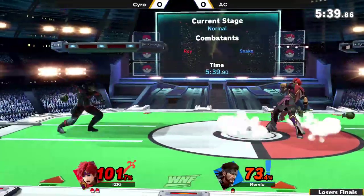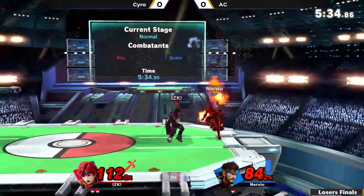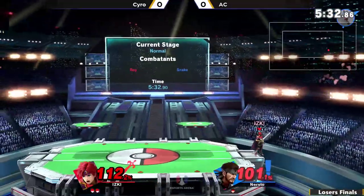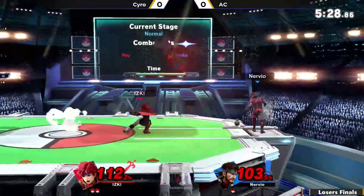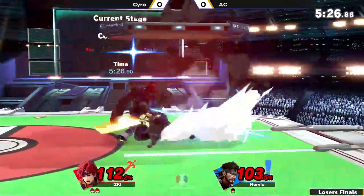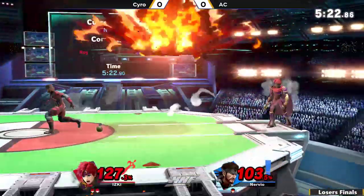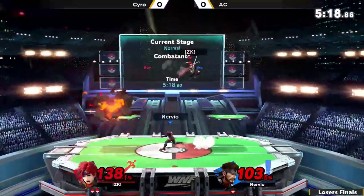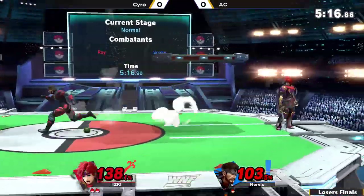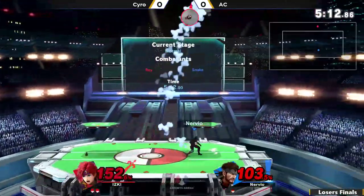It doesn't have a lot of horizontal range in front of it, but below it and kind of in Roy's hitbox — there's a hitbox in his arm. If you get kind of like the rest hitbox where it's inside, like Jigglypuff, it has one of those hitboxes so it can scoop up people trying to cross up your shield or roll past you really well. That move is busted.